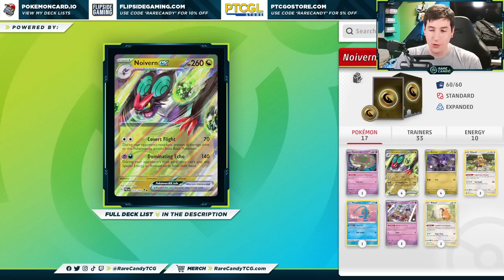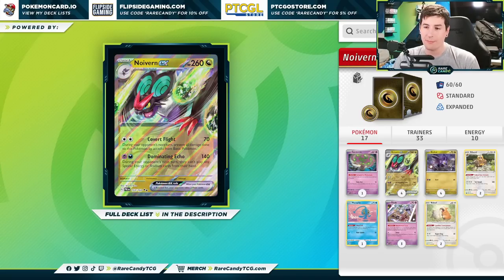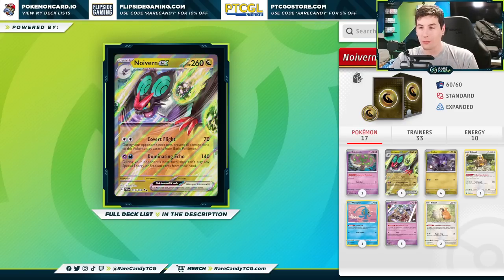That's because it has two pretty annoying attacks. The first one does 70, and during your opponent's next turn, prevent all damage done to this Pokémon by attacks from basic Pokémon. So there's no shortage of popular basic Pokémon running around, whether it's Chien-Pao, Miraidon, or the different Lost Zone decks. This can be a pretty annoying attack against these styles of decks.